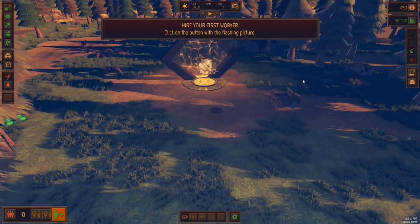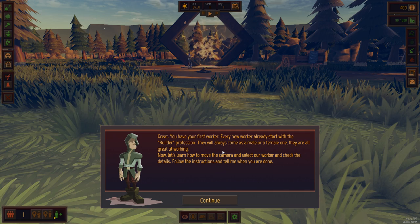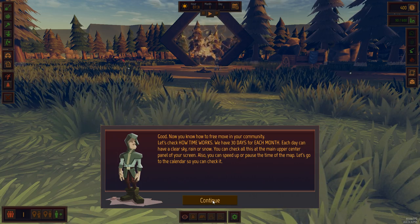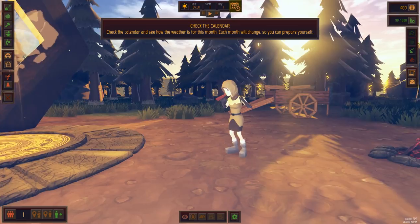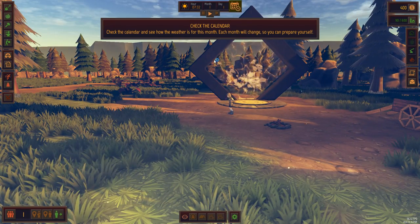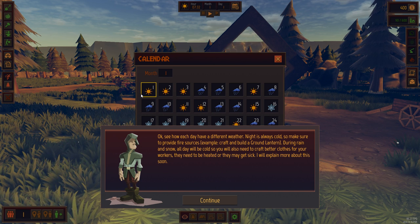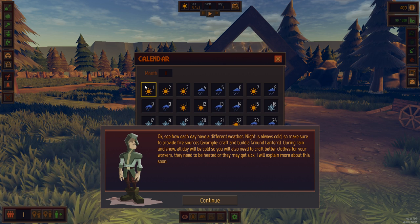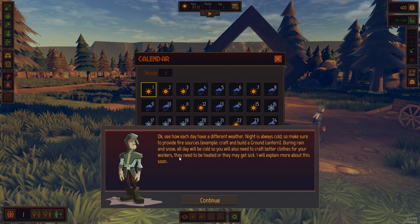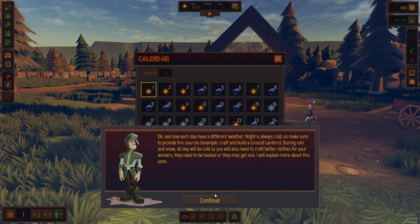We can raise and lower the camera and stuff. We're going to hire our first worker. Everybody has the builder profession when they first come to the game - they'll be male or female. You can get really close up here. The artwork in this game is freaking awesome. This game is published by TinyBuild and created by T4 Interactive. Each month has different seasonal times - so you have nice sunny days, rainy days, snowy days, and those days everything is cold. During night everything is always cold, so you need to craft things like a ground lantern. During rain and snow, all day will be cold, so you need to craft better clothes for your workers. They need to be heated or they'll get sick. Not only are you building a village, but you're also taking care of your workers as well, which is pretty interesting.